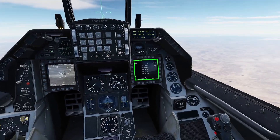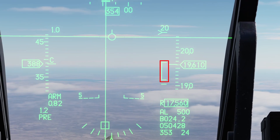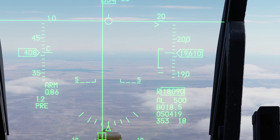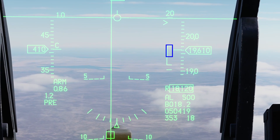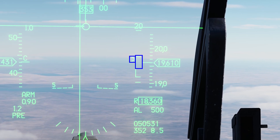Select the target. That data is automatically sent to your JDAMs. On the HUD, you have a carat and an open bracket on the right side. For best success, I recommend releasing the JDAM when the carat is within the top half of the open bracket. You can release the JDAM anywhere within the top half of that open bracket.